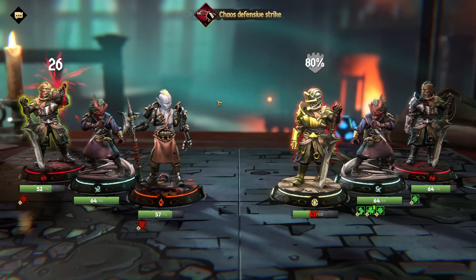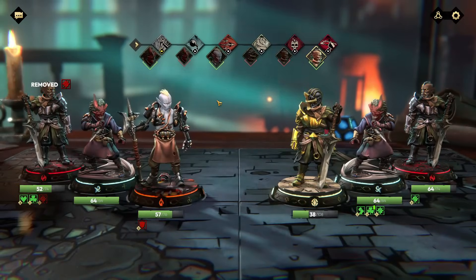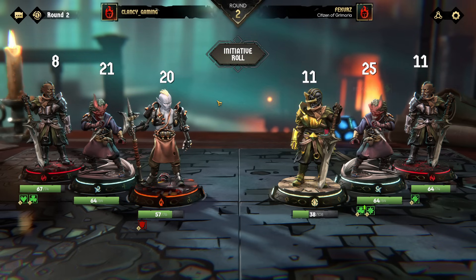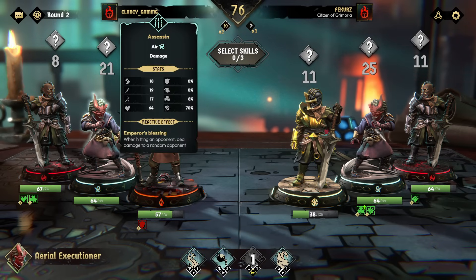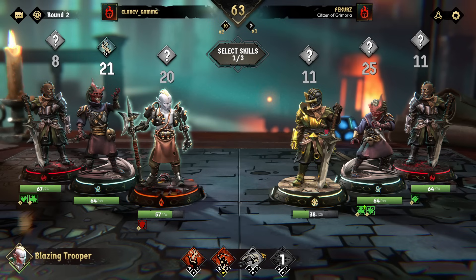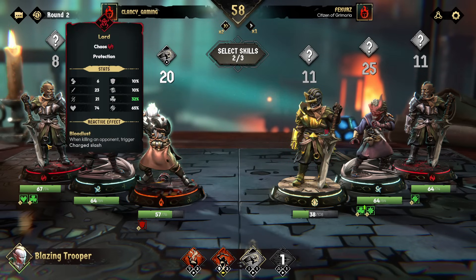Critical hit! I might pop a heal with my support guy. He swapped my support guy to the front - now my support is in the front line, he's vulnerable. Crit chance plus 100 - that's just a buff. Kill their front guy - he has no heal. I get to go first after this guy so I'll make two frontline attacks.